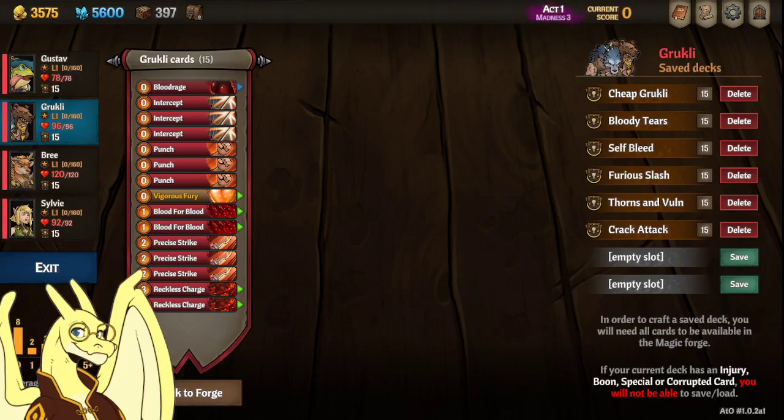Hello everybody, Corydown here with 6 Grookly decks in under 60 seconds. Perks will be in the description below, so let's get started.